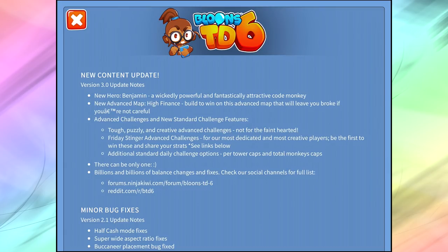We got the new hero Benjamin — the hacker monkey I alluded to in my previous video. A wickedly powerful and fantastically attractive code monkey. The new advanced map is High Finance: build to win on this advanced map that will leave you broke if you're not careful. Then there's the advanced challenge and new standard challenge features. We get tough, puzzling, creative advanced challenges — not for the faint of heart. And the Friday Stinger advanced challenges for our most dedicated and creative players.